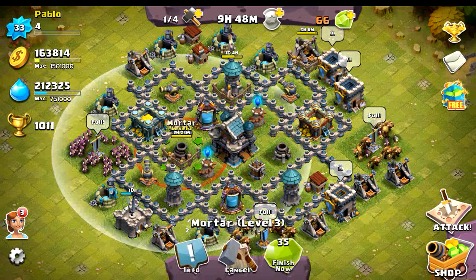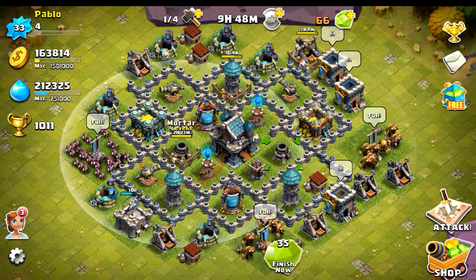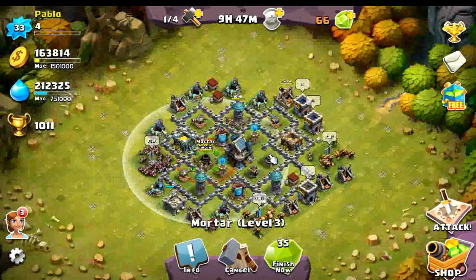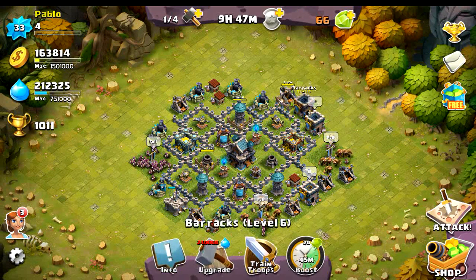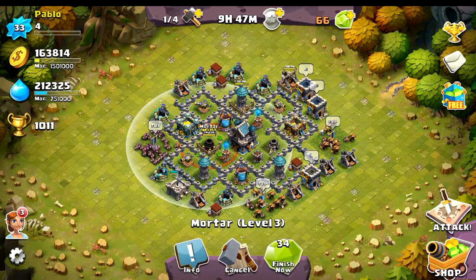My splash defenses are placed in the center of my base, which is really good. You can see the mortar — both of them cover a humongous range, they just protect my whole base. That's why all my buildings are so crammed up together, so after they destroy the barracks, or maybe while they're attacking the barracks, they'll get attacked by my mortar. The other one covers the left side of my base.